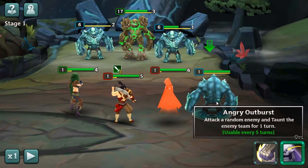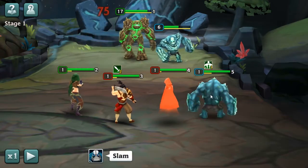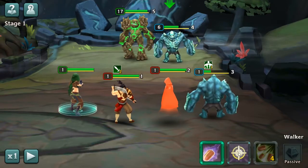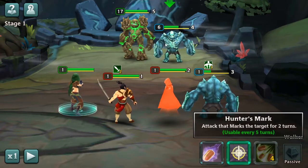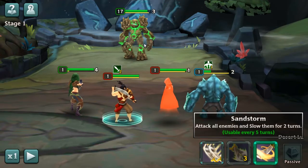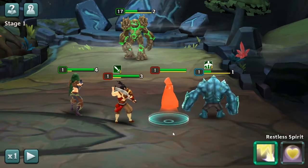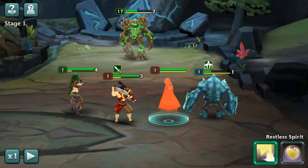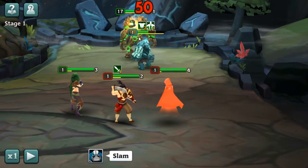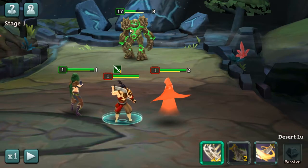You taunt a random enemy. You chose to taunt him — that's very odd of you. Let's try to fill our gauge. Heal and add a shield. That shield did not help you at all.